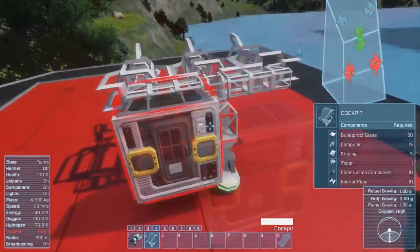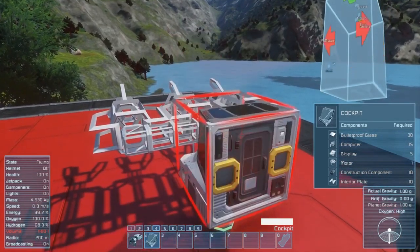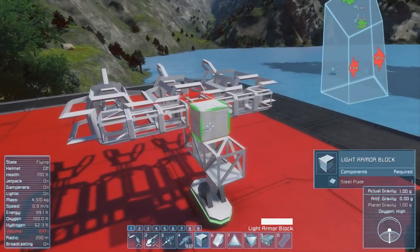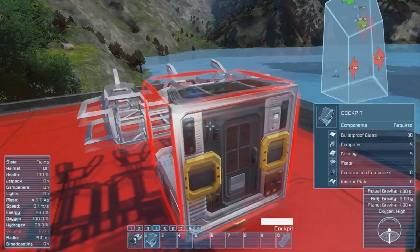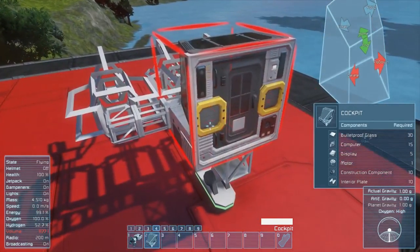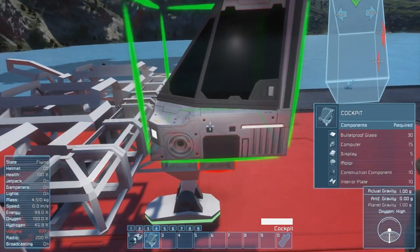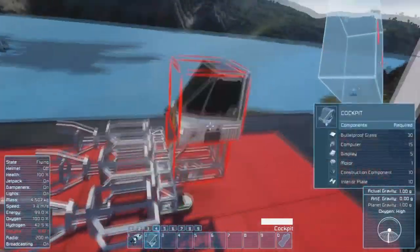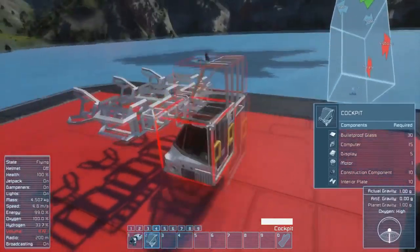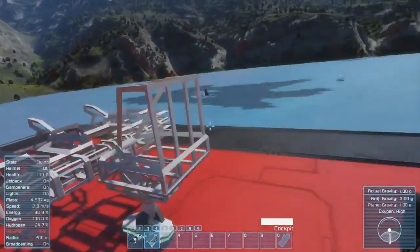Since it has a conveyor part right on the front, if I connect it here — okay, I was one block forward. So we're good. All the ore can actually go through the cockpit into the things behind it. The ore can actually travel through the small conveyors, which is good for us.